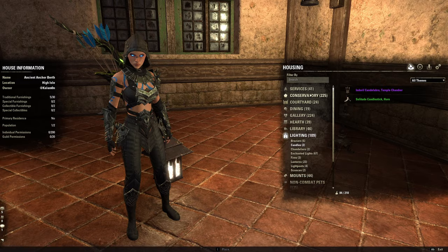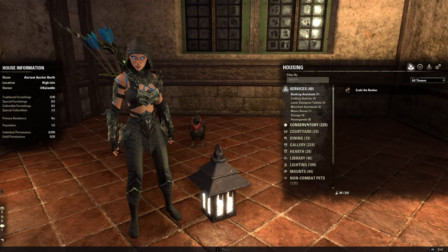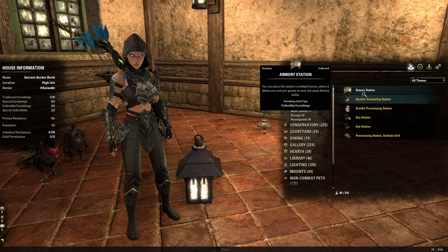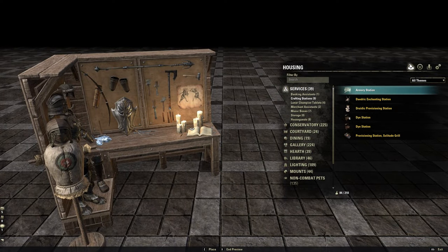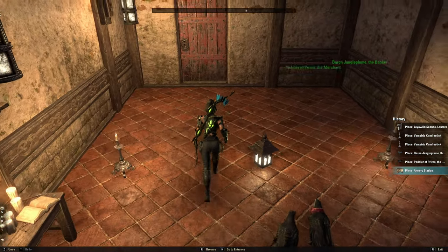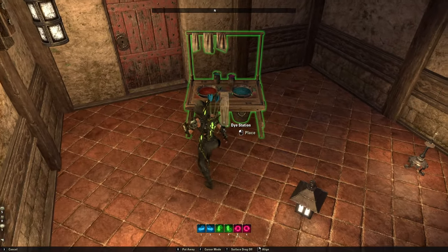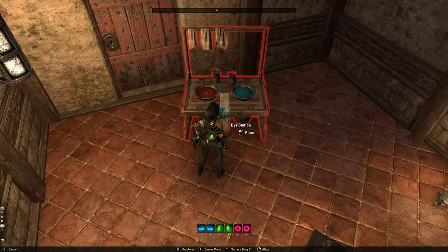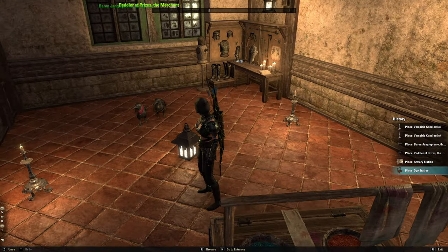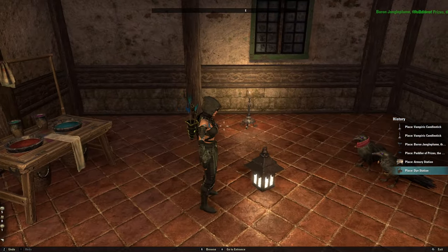Let's go ahead and grab some services. Like I mentioned earlier, I want this to be a highly functional room, so we've got to get the banker and the merchant as well. I've been getting a little bit more use out of the armory station recently and I like that it adds another light source to the room, so I'm going to go ahead and tuck that in the corner. The other main service I really like to have in all my inn rooms is a dye station so that I can tweak my outfits in a well-lit space — not every city has a good dye station situation. So those are the main services: banker, merchant, armory station, dye station.